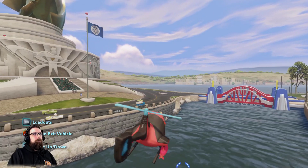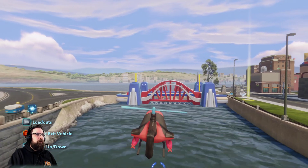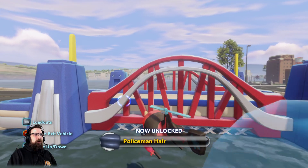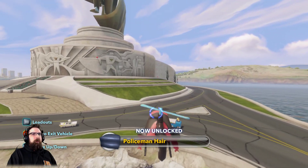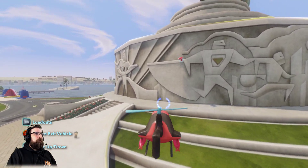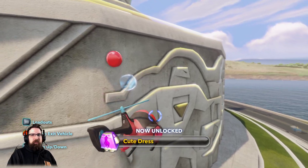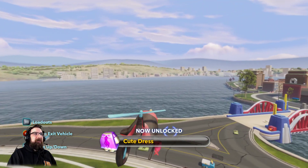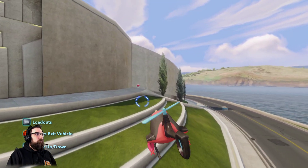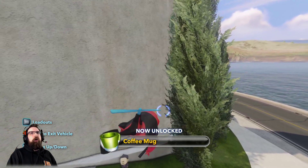We're going to turn right from the headquarters statue and go over this way. This is going to be our first capsule right here — it should be the policeman hair. And there it is, policeman hair. Next, we're going to go to the right side of the mural. Here's the cute dress, number two.